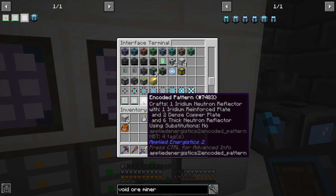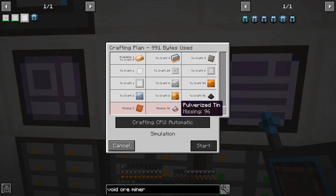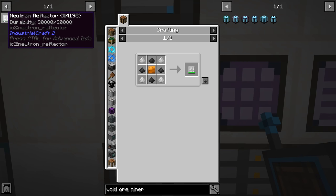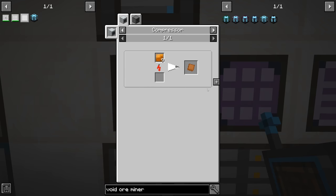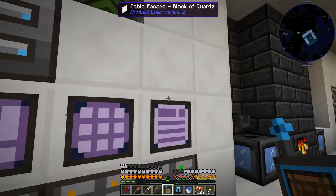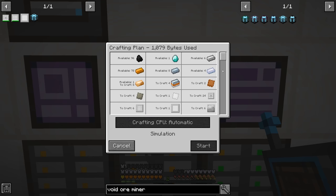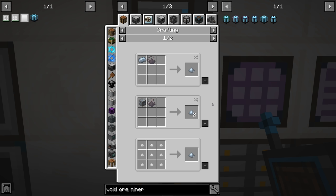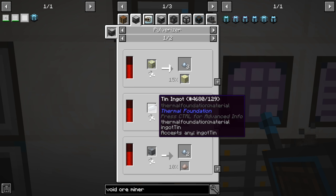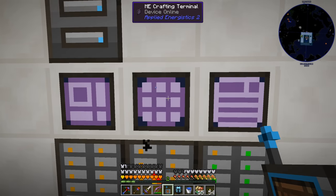The system doesn't know how to make pulverized tin or dense copper plates, as suspected. For the dense copper plate, I'll set up a processing pattern to craft it in our compressor. For pulverized tin, we can do that in the pulverizer — that's probably the easiest way to get those. Now the system knows how to make everything. We need two iridium neutron reflectors total.